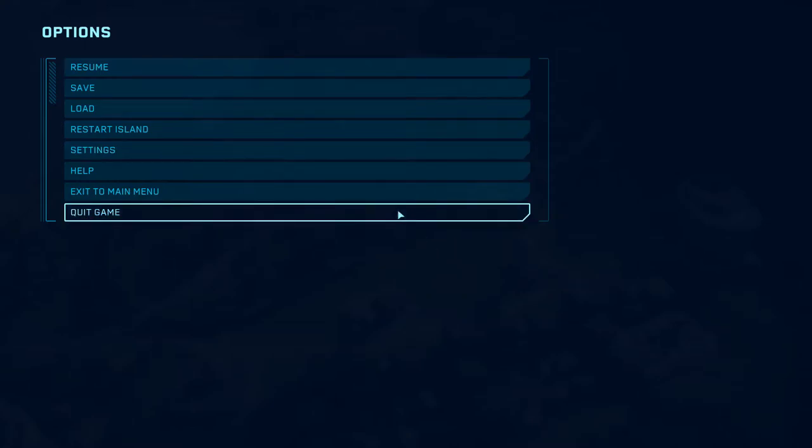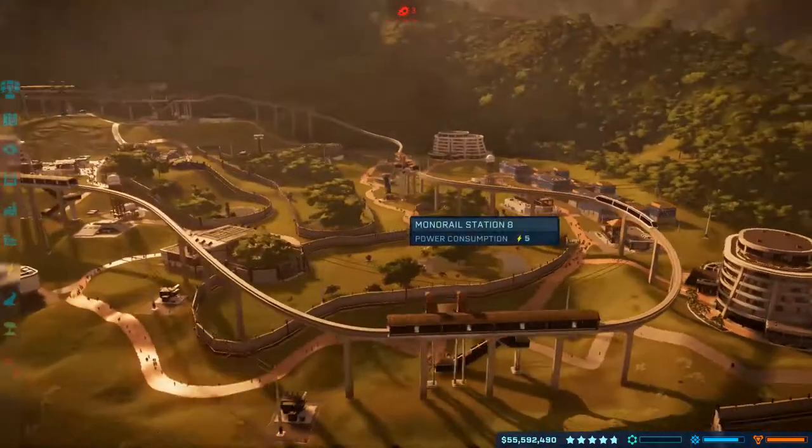What is up my crazy Univocarians, my name is Verico, you can call me V. Thank you all so much for joining me today for another episode of Jurassic World Evolution. I don't know what happened to my voice there - it went a bit weird and grainy.